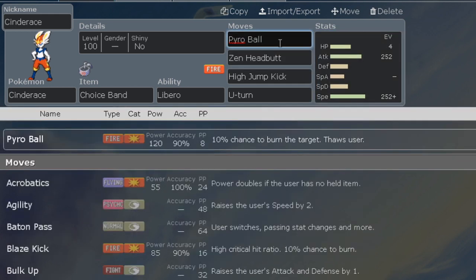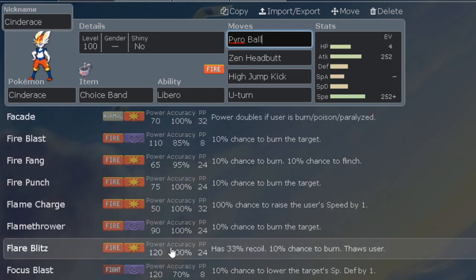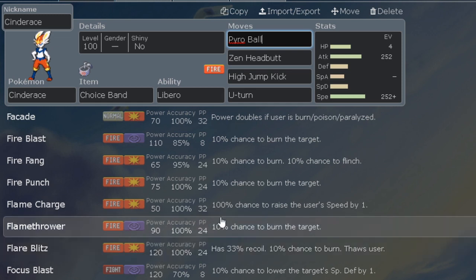The first move we're going to use is Pyro Ball — 10% chance to burn the target, 120 base power, and 90% accuracy, which does miss sometimes. It doesn't really miss often, but the possibility is there. Cinderace does also learn Flare Blitz, but the downfall of Flare Blitz is that it has 33% recoil damage, though you won't have to worry about accuracy and it still has 120 power.